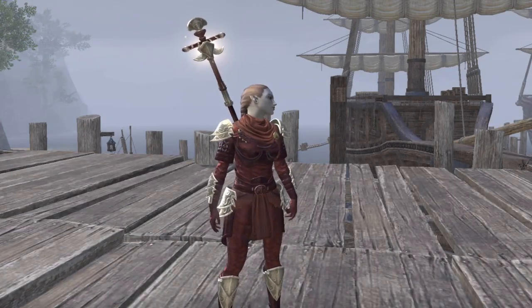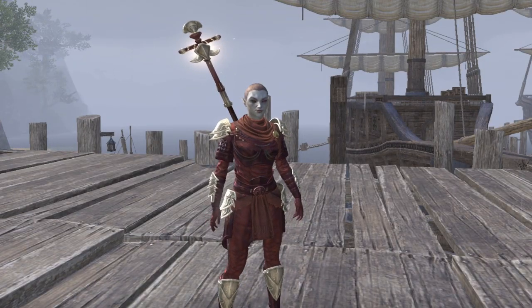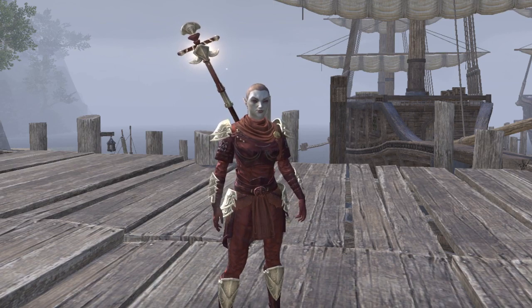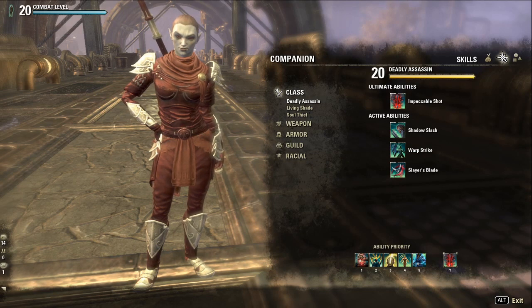Mirri's skills are also split into 3 skill lines, and a lot of these skills may look familiar, having been designed based on the player Nightblade class. Mirri's only ultimate is Impeccable Shot, which deals massive damage and increases the enemy's damage taken by 20% for 3 seconds — great for a huge DPS spike. We also have Shadow Slash, Mirri's instant melee attack; Warp Strike, which serves as a gap closer; and Slayer's Blade, used when the enemy is below 25% health as an execute ability dealing massive damage.